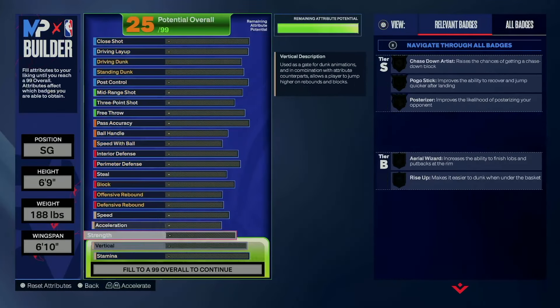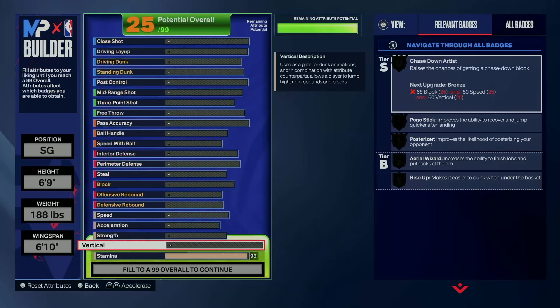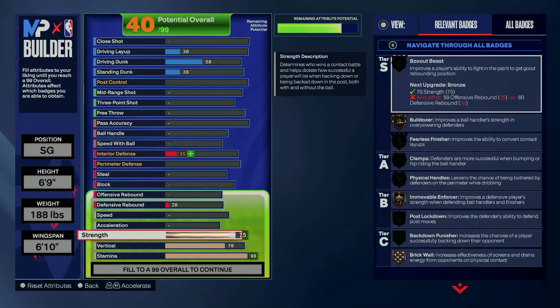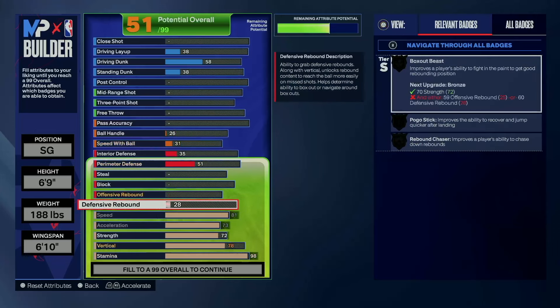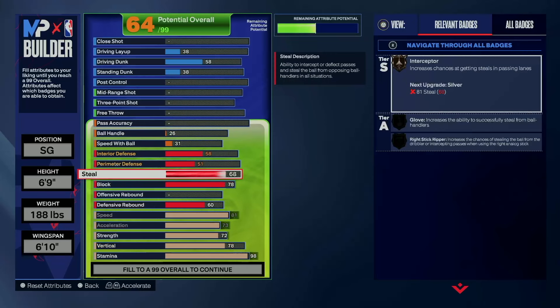So we're going to start off with the physicals. We're going to go 98 stamina. I'm going to go with a 78 vertical, 72 strength — 72 strength just to get Bronson moving before us here. KD, we all know, looks skinny. We're going to go 73 acceleration and 81 speed, max that out. We're going to go 60 defensive rebound. We're going to have a 78 block — that gets silver Trace Down and bronze Anchor. We're going to go 72, just to get Steel Batteries on bronze.